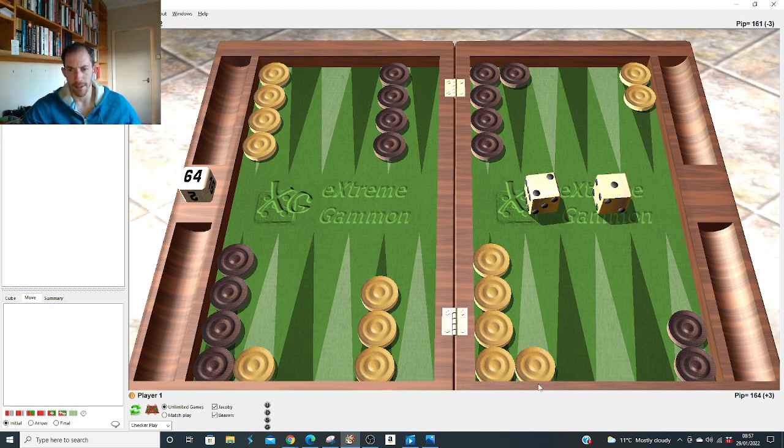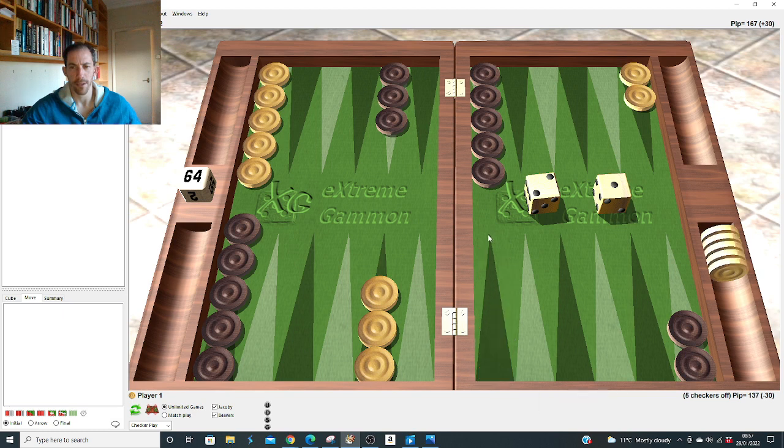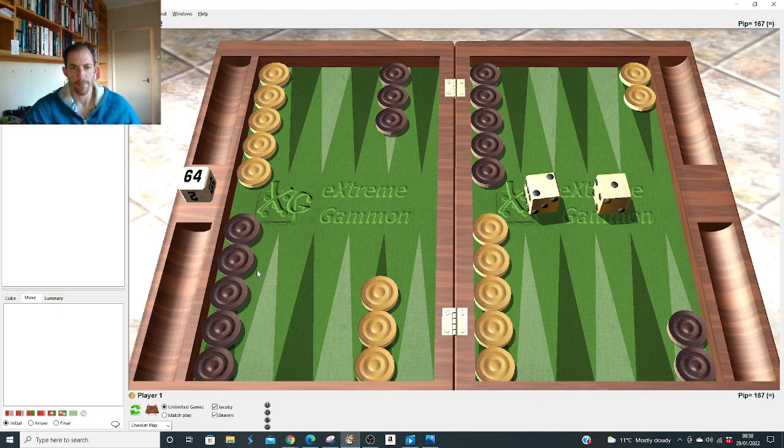Now we've gone through all the slots. We're going to look at the constructive things opponent can do when he can't make a point. Four-three is the correct opening to come down with two. The responses I think are fairly easy. Double six: obviously run all the way. Double five: makes the three point, always the same. Double four after the 4-3: this is an interesting one.